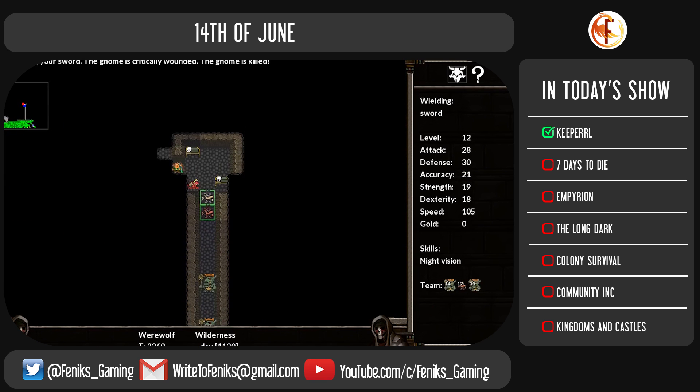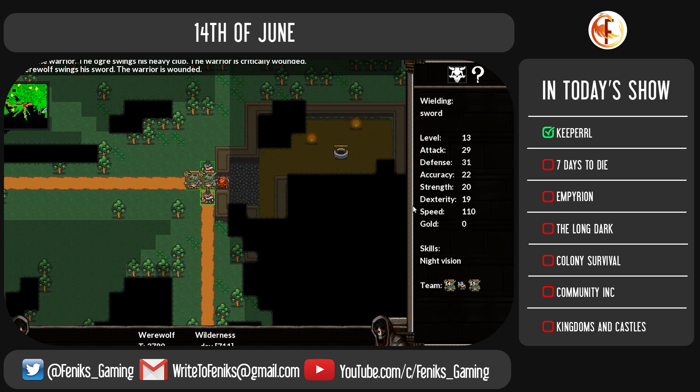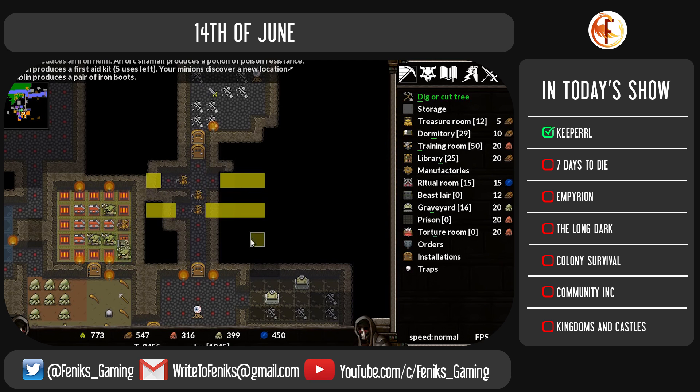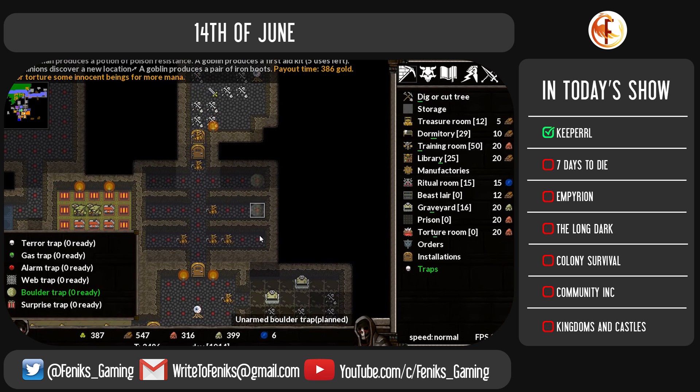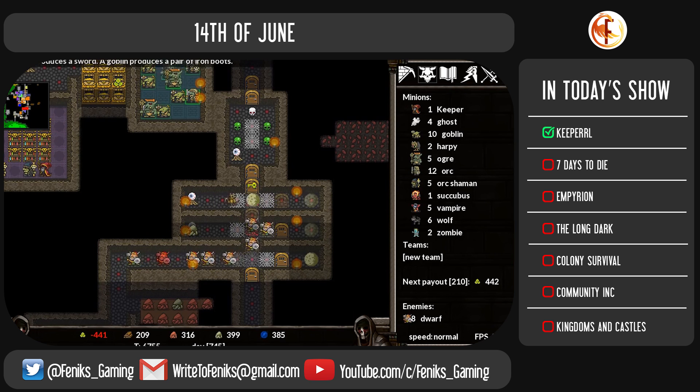For example, minions will no longer attempt to heal comrades who have other means of healing themselves. We will see a new, nicer research menu, a simple movement animation for creatures when destroying objects, digging and cutting trees, and highlights on various buttons and tab icons. Apart from that, many bug fixes and small tweaks to the game.